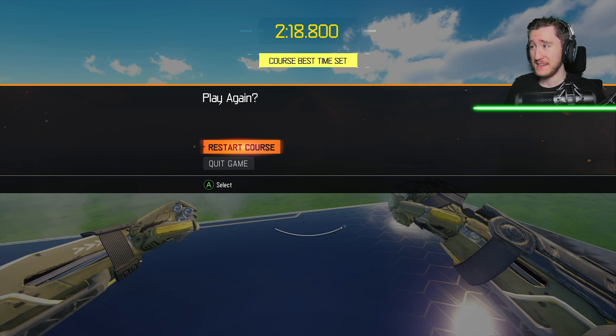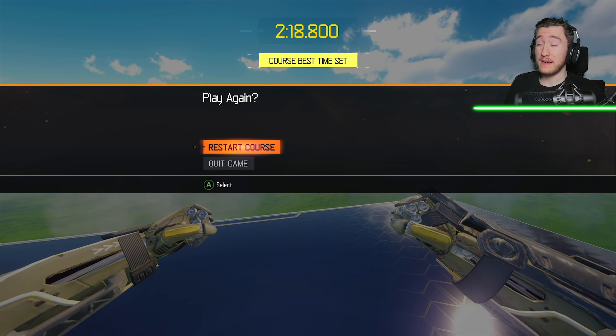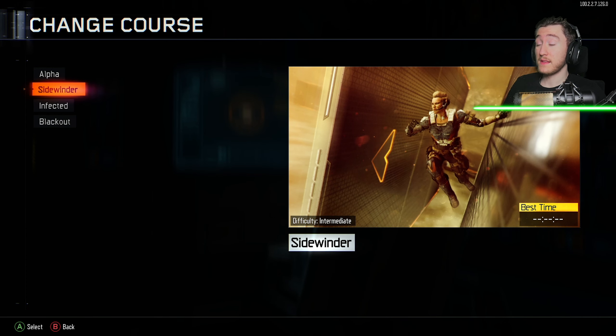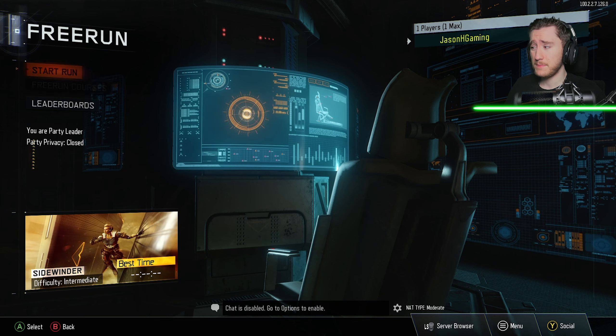That time should be 2:17, not 2:18. But honestly, I'm pretty happy with that time. So anyways, that was the first course — that was Alpha. Let's go ahead and quit the game and try out the next course. I was wrong, the next one is actually called Sidewinder and then the one after that is called Infected. So let's go ahead and jump in on Sidewinder and see what happens.